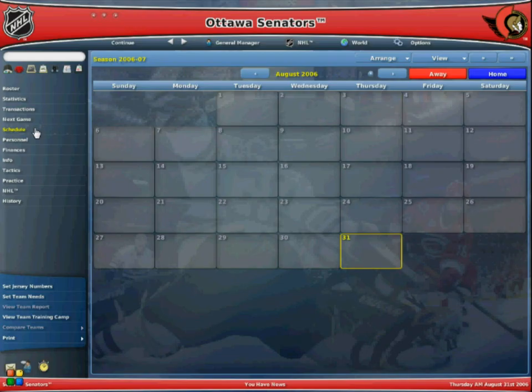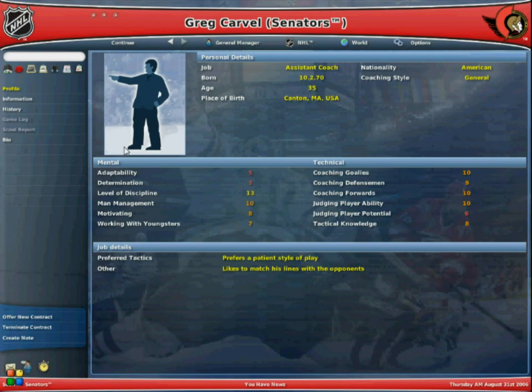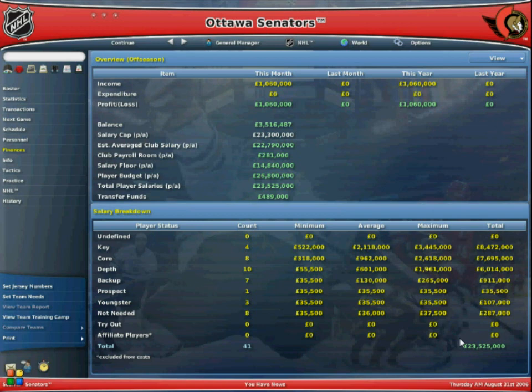Here's the fixtures — all the teams are shown as badges when you're playing them on the day. You've got everything here from your staff; it gives a reputation rating if they're world class or unknown. It's very clearly laid out. Now we're on to team finances — on this game there was actually a salary cap involved. The salary cap for this game was 23 and a half million. So you can buy players and add them to your roster up to the value of 23 and a half million salary-wise.